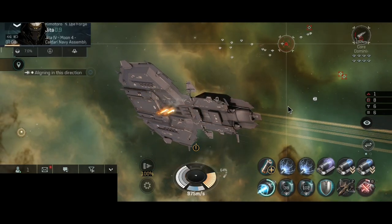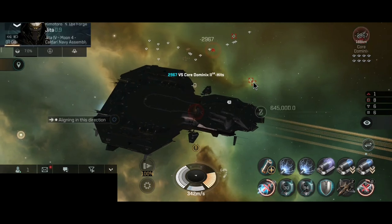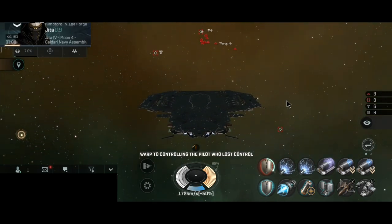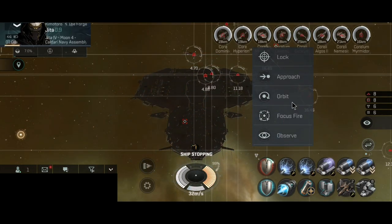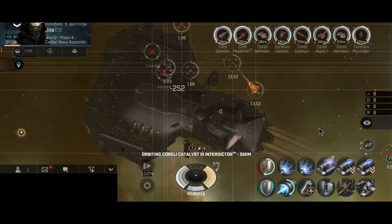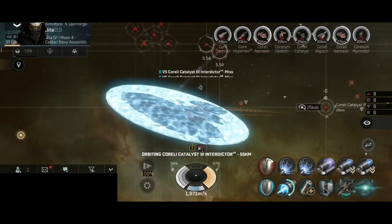I'm orbiting that only at 192 kilometers — I actually forgot about the ridiculous range on this ship. The second wave was cleared nicely. Now let's switch to rapid missiles; I changed my build to include one large capacitor battery to maintain the capacitor while orbiting at 55 kilometers. That's a little bit close, but the Space Pan can easily take some hits.